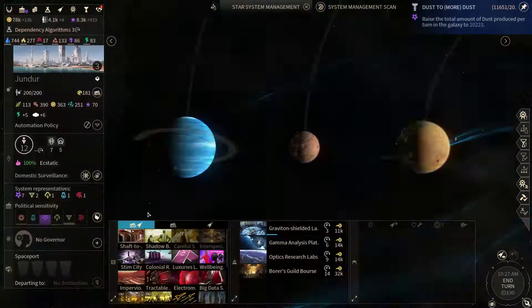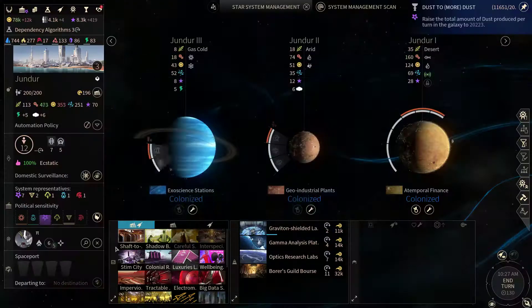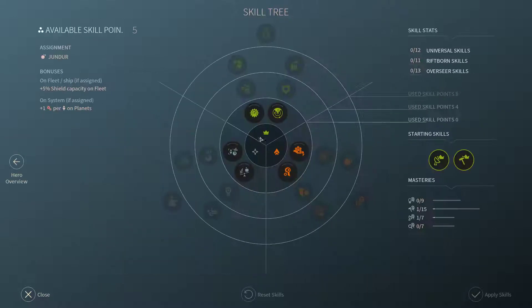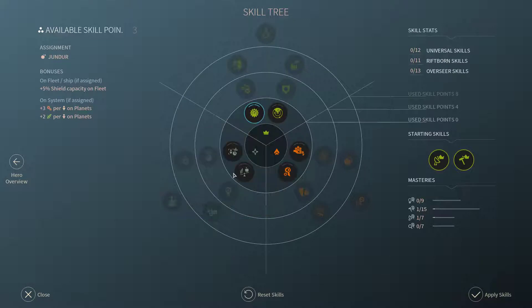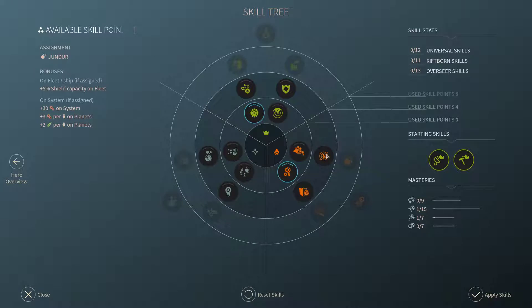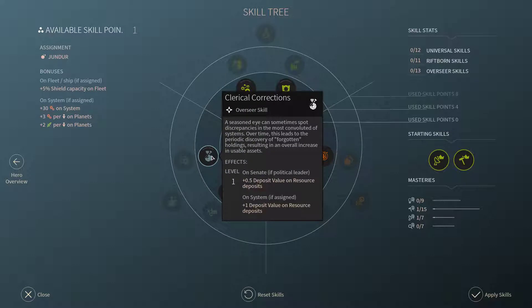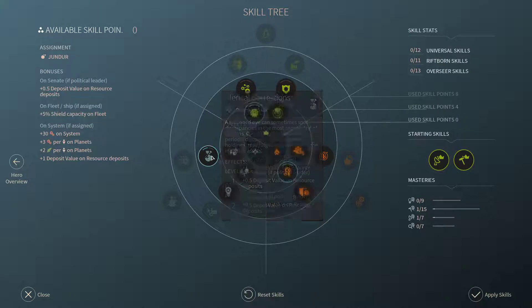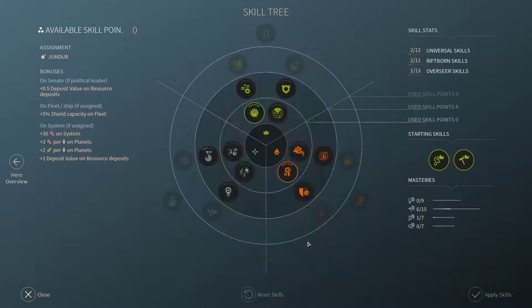We have a space-free engender, so let's send him there. Let's grab those upgrades and start with the basics — one more scale point. I don't need the food. Let's grab the extra plus one on resource deposits.